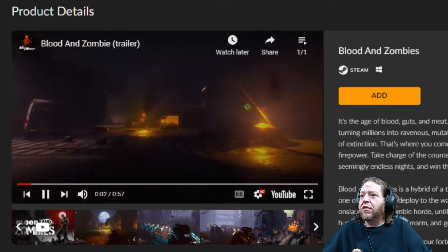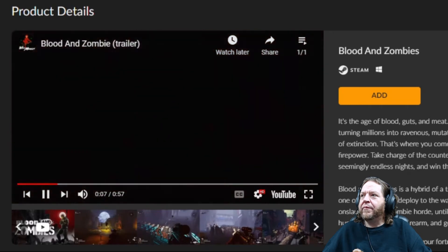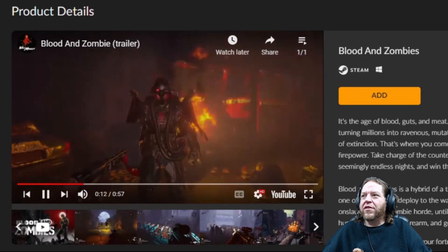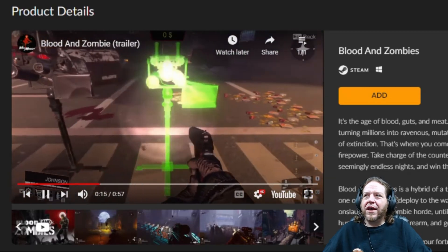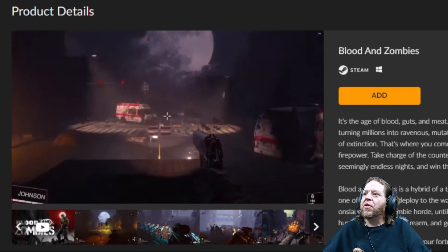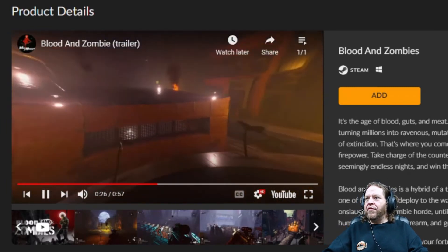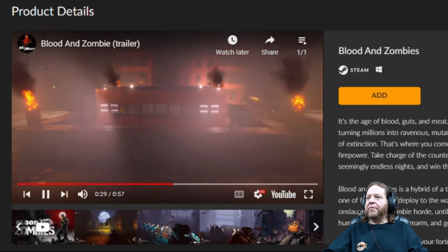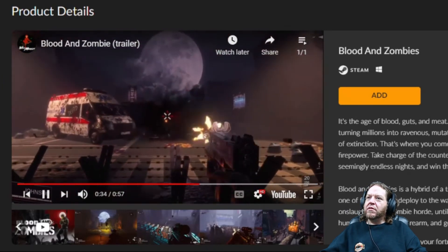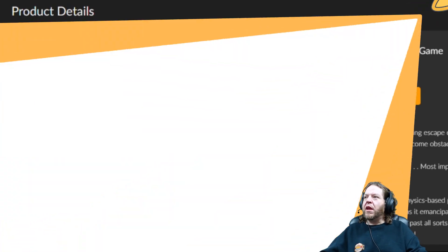Blood and Zombies — the graphics look nice, kind of a Borderlands-style look. It's a survival defend-yourself-from-the-onslaught-of-zombies type of game. That's kind of neat, but I wouldn't buy it in a twelve-dollar bundle. Dollar twenty-five.